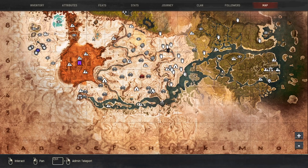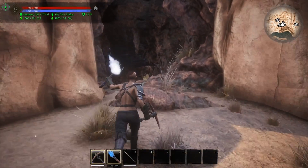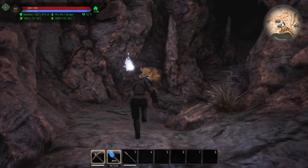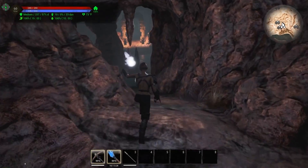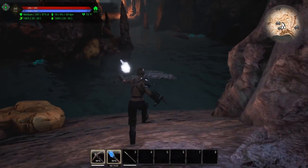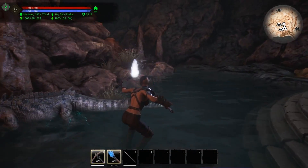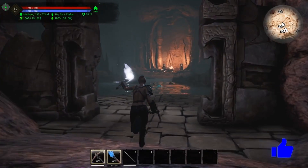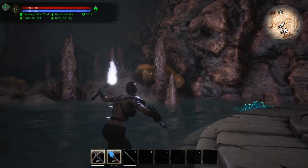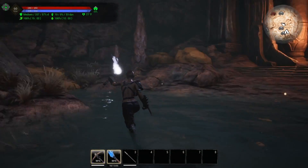The next one on our list is another cave here in 4H, not very far from Sinner's Refuge, and this is Galliman's Tomb. Galliman's Tomb has brimstone but it also has crocodiles — or crocogators, whatever you want to call them — littered all over the place with the brimstone. This is also where you come for one of the final pieces of the puzzle to remove your bracelet. There's a big croc right back there you can kill.